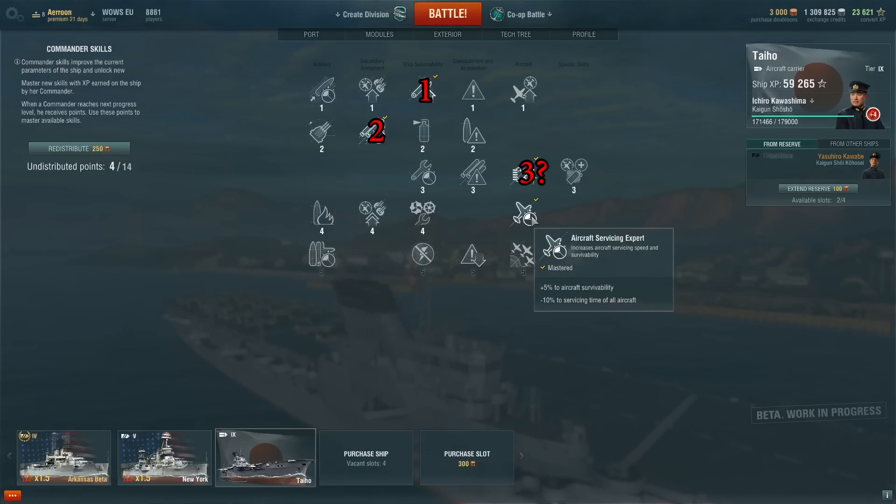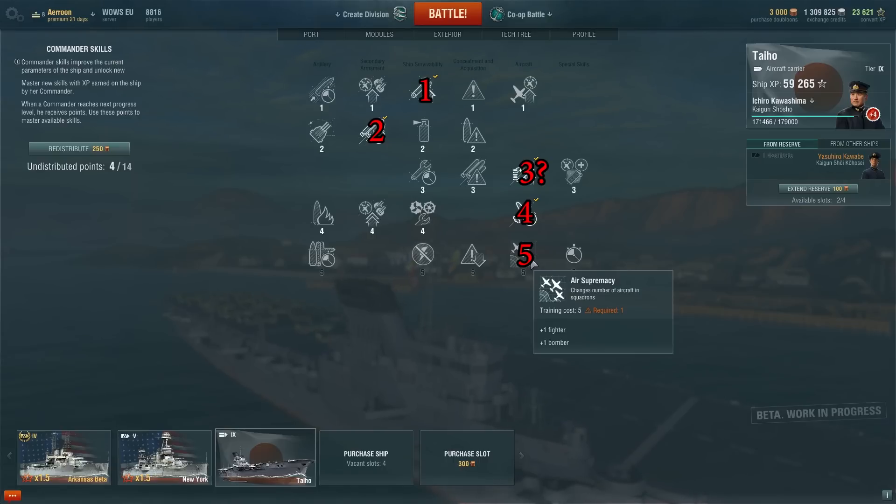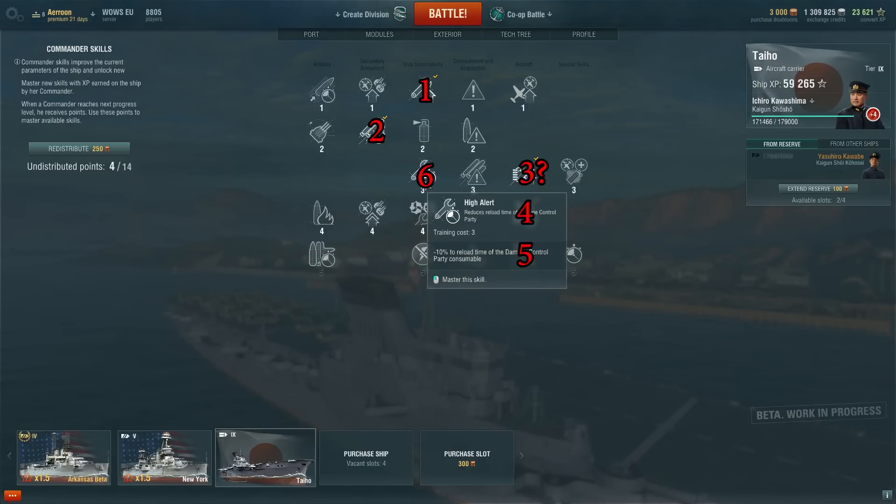On tier 4 I would recommend Aircraft Servicing Expert — it increases aircraft survivability and lowers servicing time, and is the most useful skill for a carrier. On tier 5 I would recommend the most powerful aircraft carrier skill: Air Supremacy, which adds one fighter and one dive bomber to your air groups. After that, the next 3 points should go into Damage Control Party, which lowers the reload time on it, saving you from fire and flooding damage and helping you survive longer.